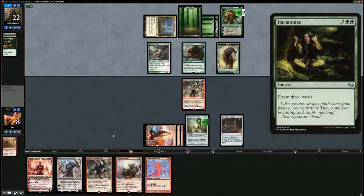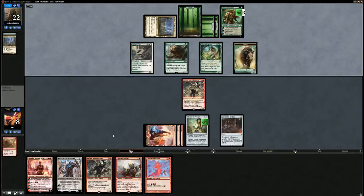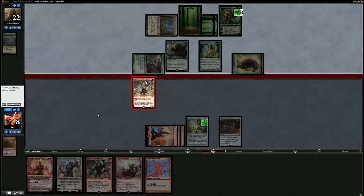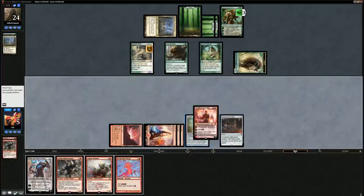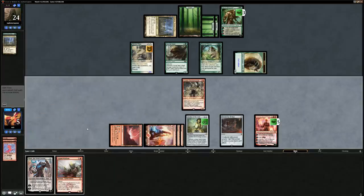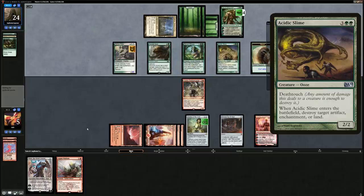Opponent casts Harmonize and draws three cards, then plays Eternal Witness getting back Harmonize. The Hornet Nest is a pretty effective card against us, Kitchen Finks also good against Goblin Rabble Master. We're blocking the Finks. Ramunap Ruins on the draw — we can play Chandra plus ritual and play out a three drop in second main. Now the three power creatures can no longer attack us, but the Witness and Finks still can. Opponent will probably draw into an answer for the Bridge with all that card draw — and there's an Acidic Slime for Ensnaring Bridge. That's probably game over.